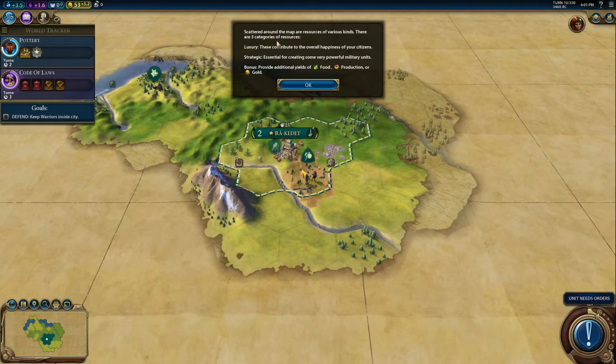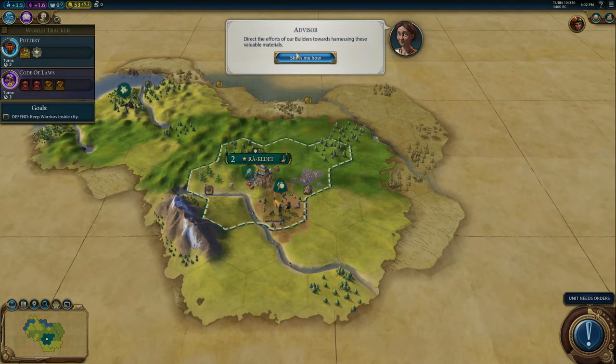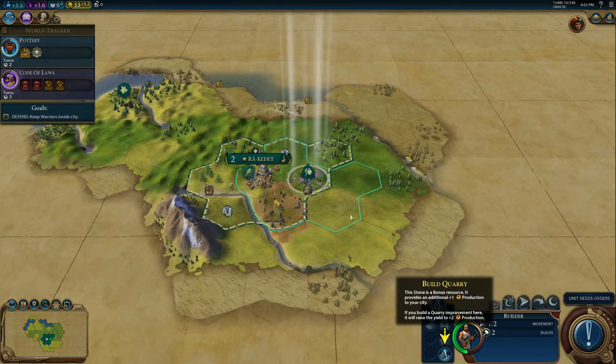Scattered around the map are resources of various kinds. There are three categories: Luxury resources, which contribute to the overall happiness of your citizens — very important. Strategic resources, which are essential for creating some very powerful military units. And Bonus resources, which provide additional yields of food, production, or gold. This stone is a bonus resource — it provides additional production to your city, and if you build a quarry improvement here, it will raise the yield to two production.